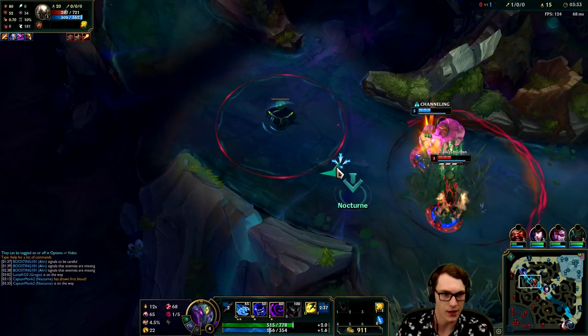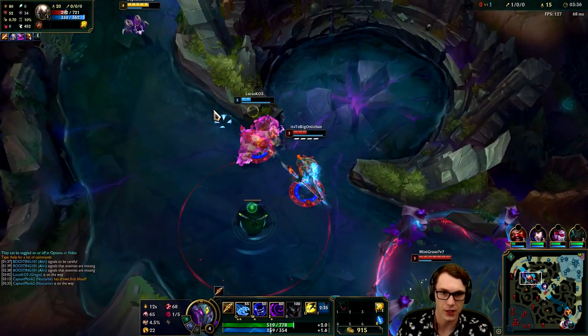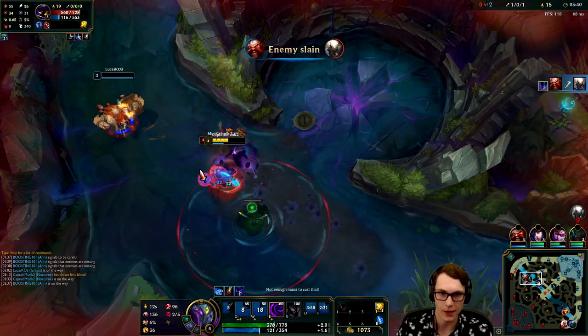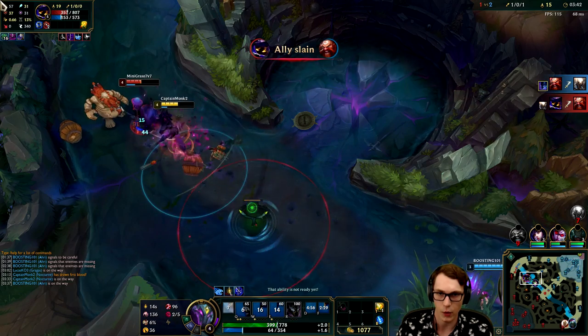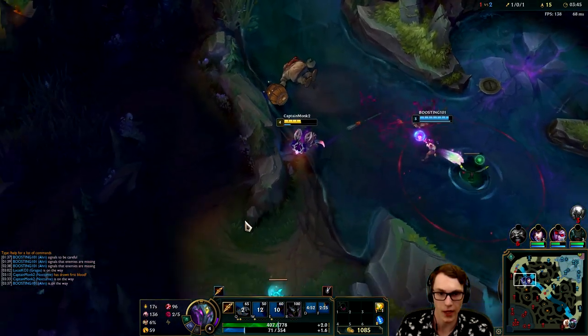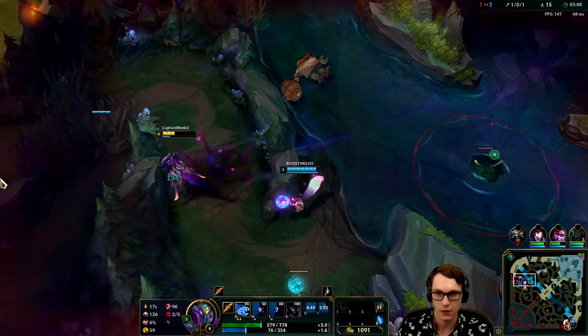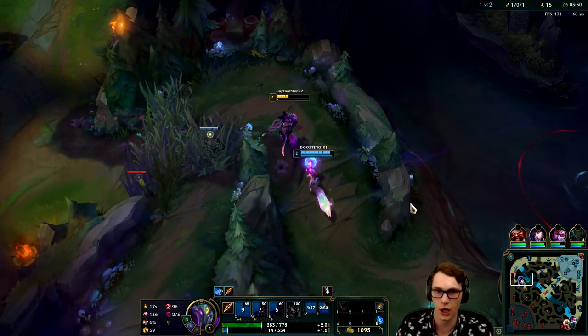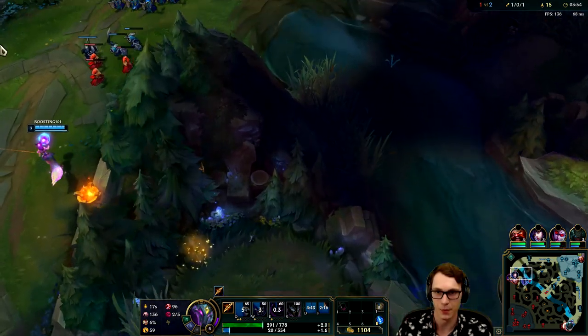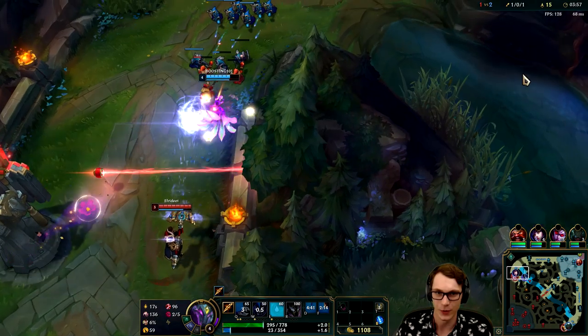I'm actually gonna try and save Gragas here. Good flash - Pantheon's flashing too. Going to just body block a little bit here for Gragas, get the fear off - maybe not quite in time. We have the fear now though, all that move speed, auto attack - oh my god he got away. But wait, I have enough mana - oh it didn't quite reach. All right let's go back, Jace is here, time to walk away.